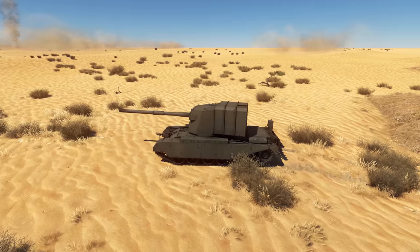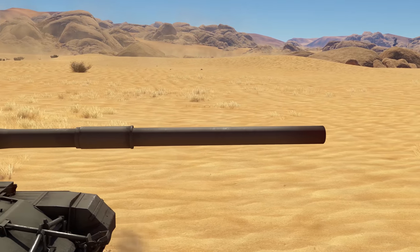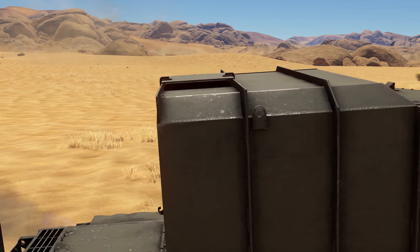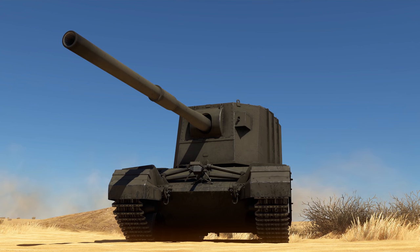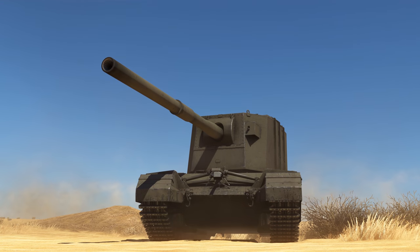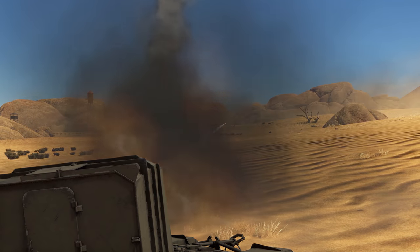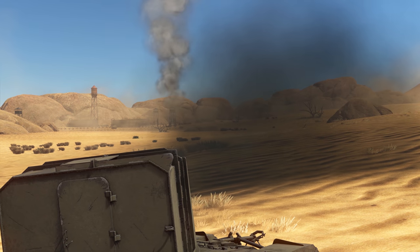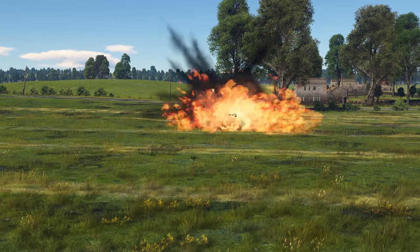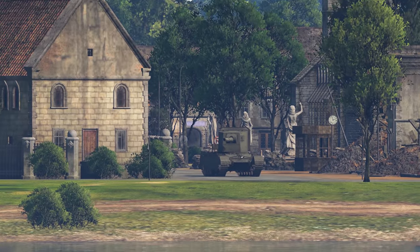Not all tank destroyers have great armor. Take a look at the British FV4005 — its turret is protected by only 14 mm of armor, and that's at BR 6.7. Its redeeming feature is its massive 183 mm gun, the biggest tank caliber in the game. You should definitely capitalize on that: keep your distance, never engage enemies face to face. In long-distance engagements you won't be at a big disadvantage due to your slow reload — it takes the gun almost 30 seconds to shoot again after all.